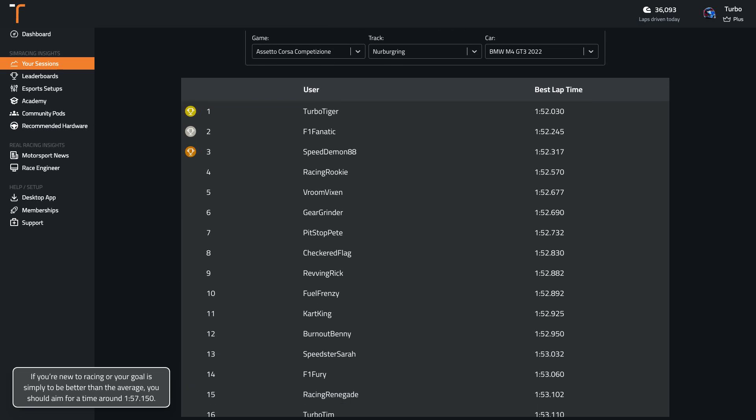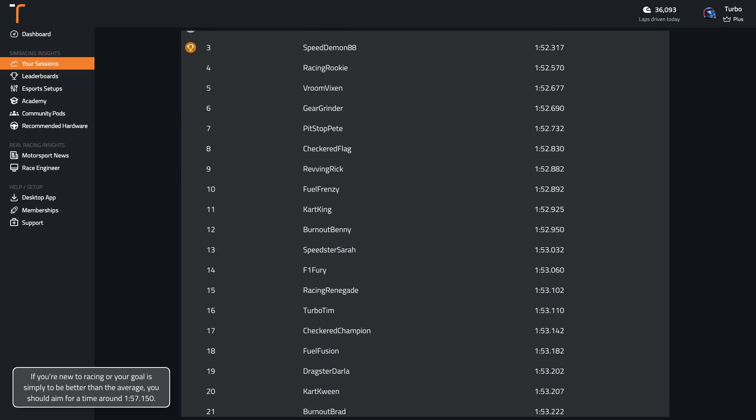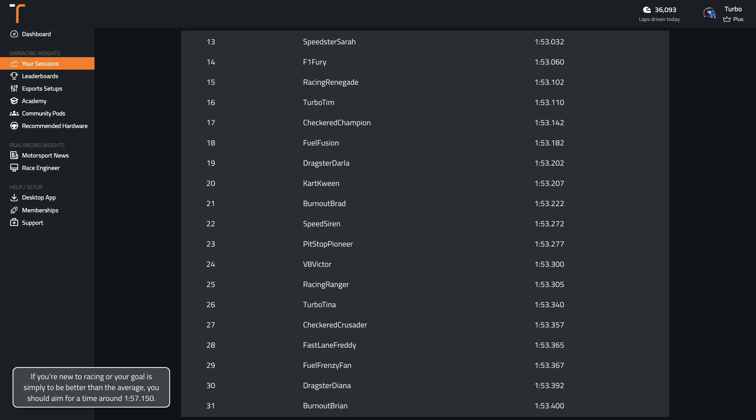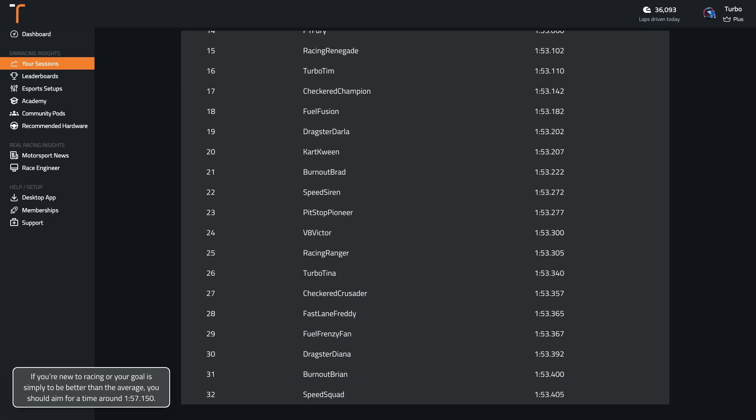If you're new to racing or your goal is simply to be better than the average, you should aim for a time around 1:57.2. Wherever you are in your sim racing journey, if you're wanting to get faster, you can record your laps with Track Titan and compare them to professionally driven laps.